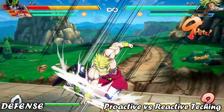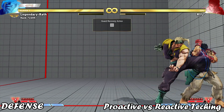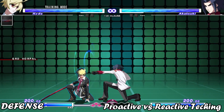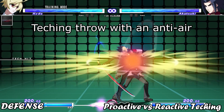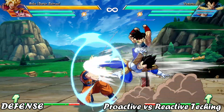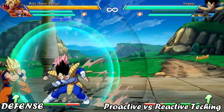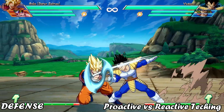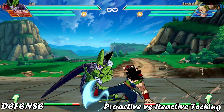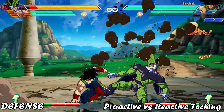But should we always try to react to Dragonrush, or can we guess sometimes? In many games, teching throws is more of a proactive choice rather than a reaction. For example, the idea of teching a throw while covering other offensive options is a major part of Under Night in Birth. Dragonrush being reactable contributes towards making consistent defense a realistic goal in DBFZ. Just be careful that if you focus on reacting to Dragonrush too much, the opponent can get away with other mixups or simply resetting their pressure.